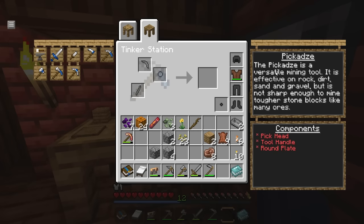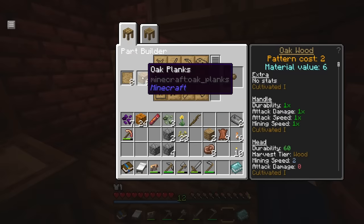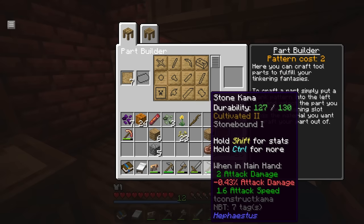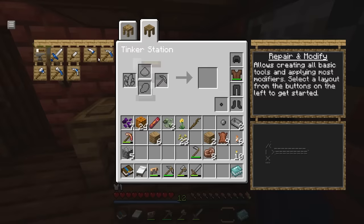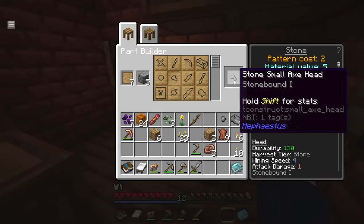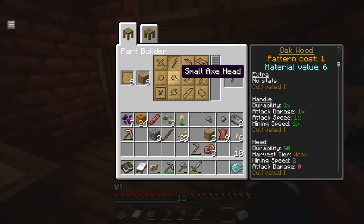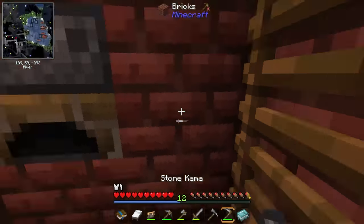This right here is like a pick-spade sort of thing — it can break dirt, which makes it a great mining tool. But I believe the mattock is what we actually need in order to hoe. We need a round plate for it. I'm making this all out of stone. I've also made a kama — a kama is going to be used to auto-harvest so we can right-click and it'll harvest the plant and replant, which is fantastic.